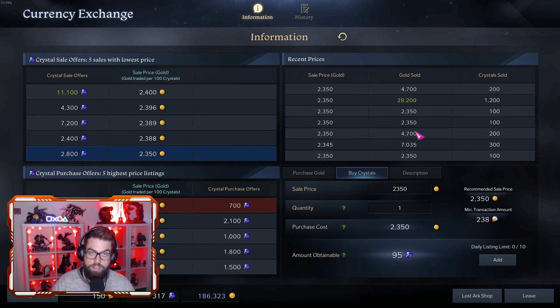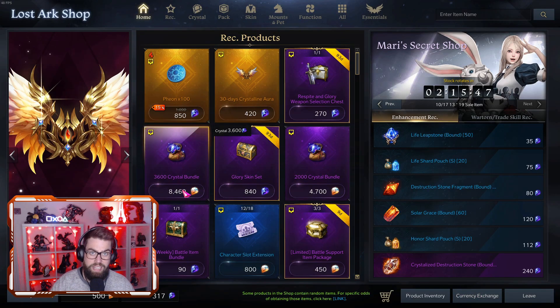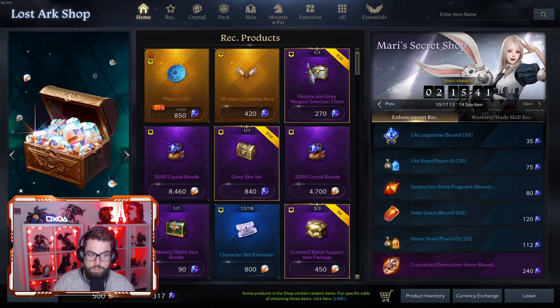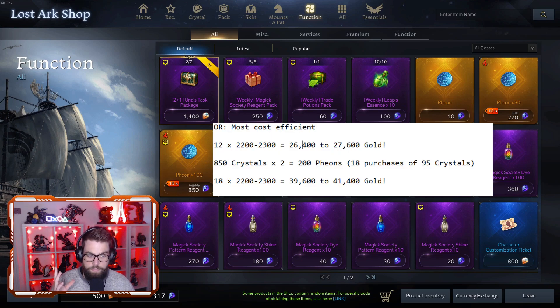And that's not even considering South America, where it's over 4,000 gold per 95 crystals — that's close to 50,000 gold just to buy those Theons. In my opinion, it is absolutely unaffordable for most players, especially casual players. So you want to spend those Amethyst Shards on the Theons. Even if you were to buy two of the most efficient bundles, that's around 1700 crystals — you'd need to buy 18 lots of 95 crystals. It's going to cost you a lot of money.